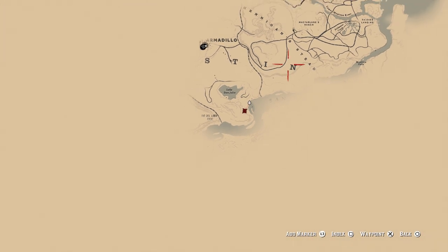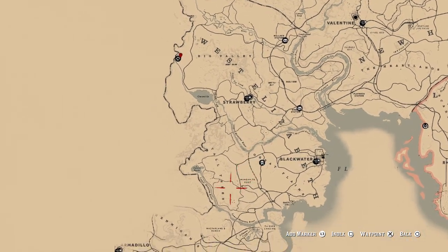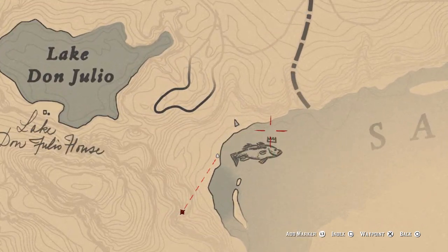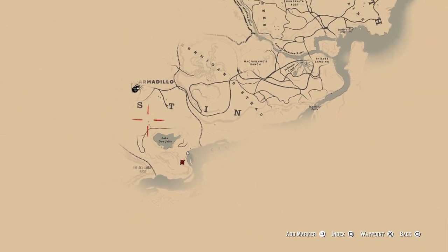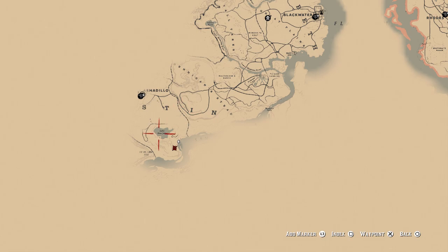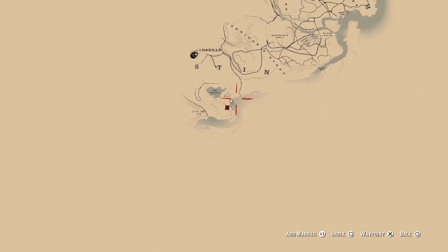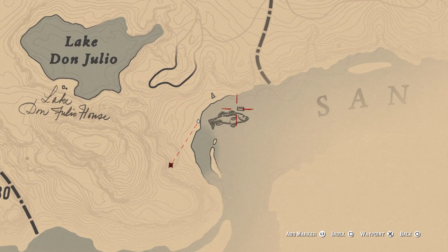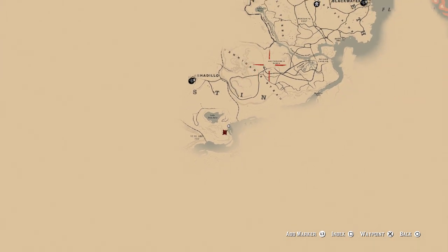This is going to be located in the Saint Louis River, just southeast of Lake Don Julio. This is also near Armadillo. Since my map wasn't fully revealed in the video, if you're looking for a better location reference, it's definitely going to be in New Austin — the area where you can't really go as Arthur Morgan.